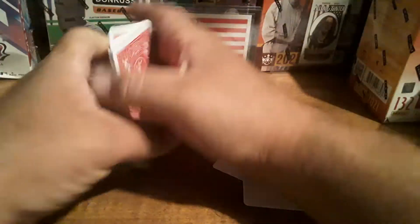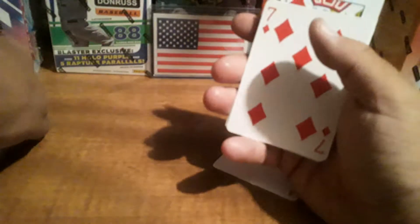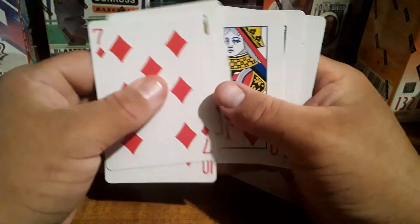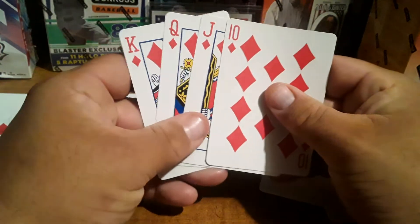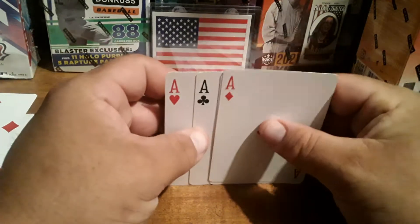So we're going to take all these together — two, three, four, five — that's going to be one space. Then we're going to do six, seven, eight, nine and that goes into spot number two. Then we're going to do ten, jack, king, and queen. The final spot is going to be our aces, and the aces will be the hobby boxes.